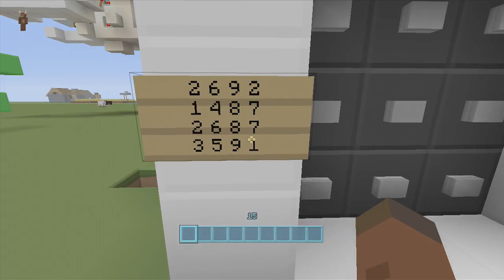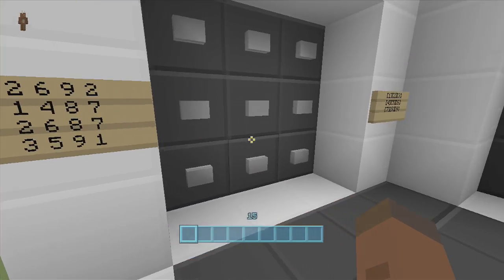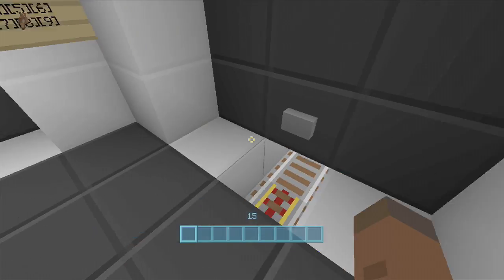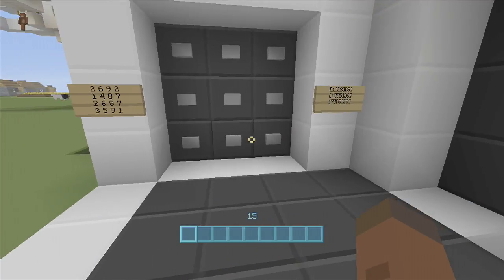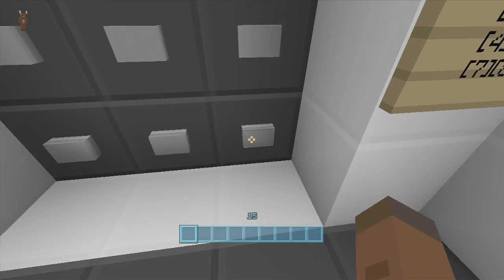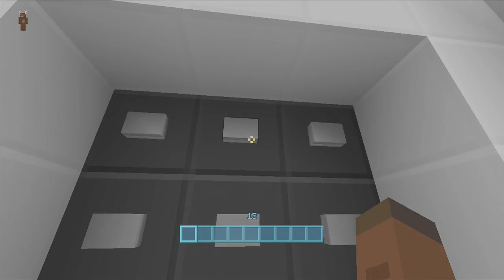It works like an ATM - you put four numbers in for your card number and then you get your items, or whatever is in your chest. In real life you get money, but in this game you get a chest with your items in it. So let's put some numbers in: 2, 6, 9, 2.